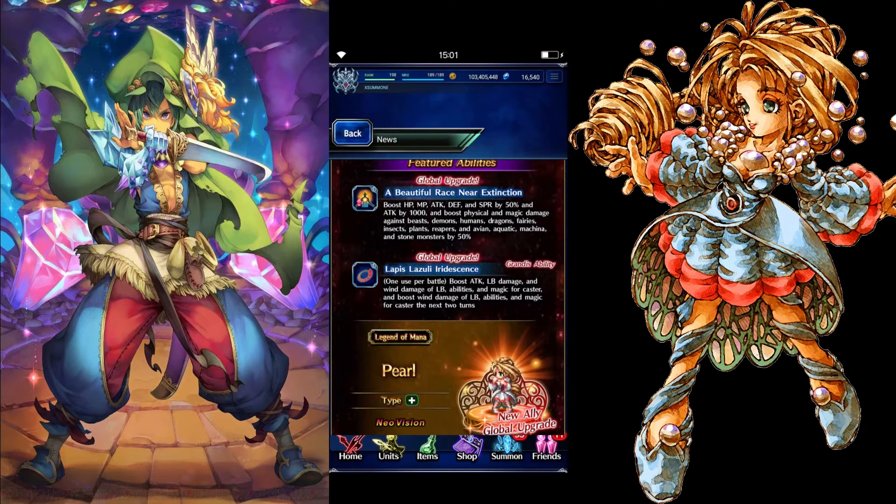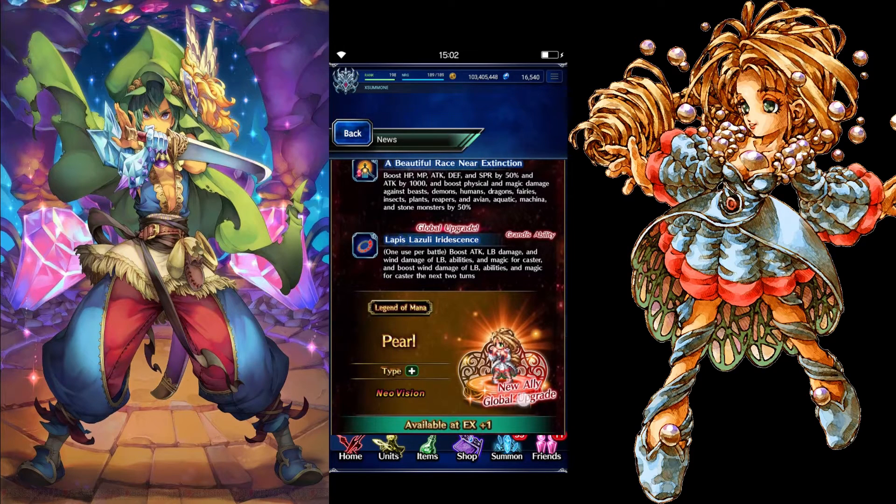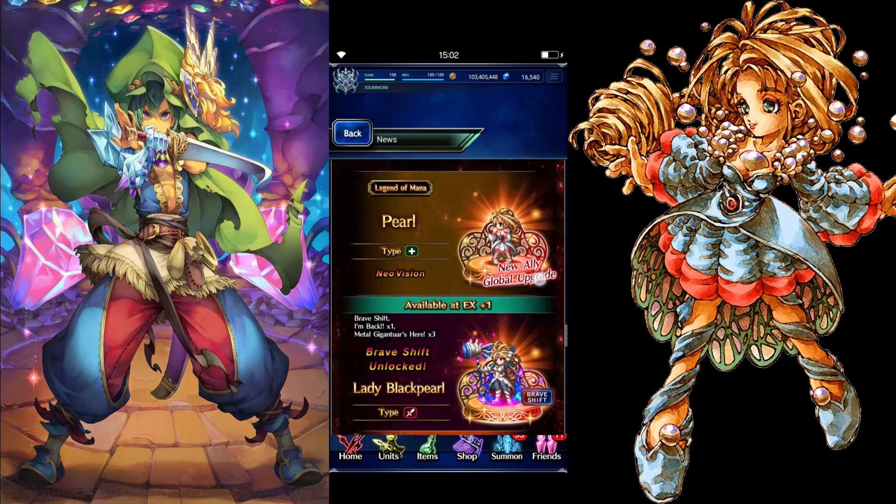He also has a grandios ability — Lapis Lazuli Iridescence — one use per battle. It boosts attack, LB damage, and wind damage of LB abilities, magic for caster, and boosts wind damage of LB abilities magic for caster for the next two turns.